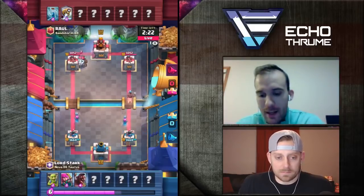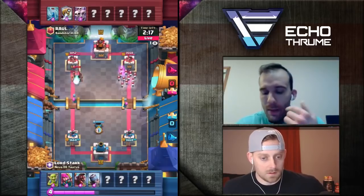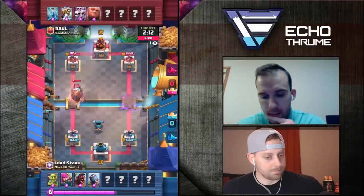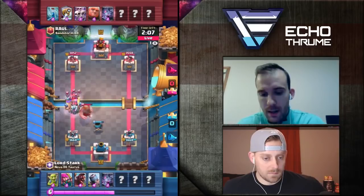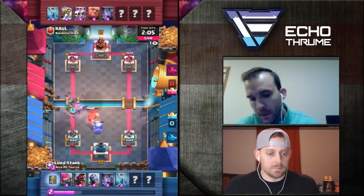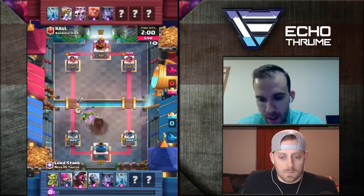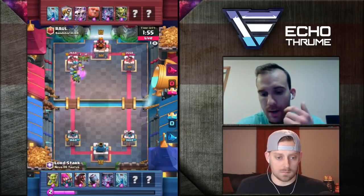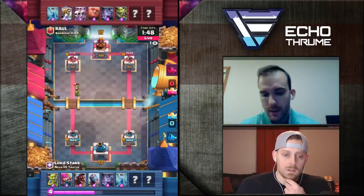I'm going to Hog the opposite lane, see what I can do to stop him from putting together a big push. I would normally play my Zap on that Skeleton Army, but I'm scared about what he's going to throw in front of that. Exactly — he throws that Giant in front, and I think I'm just going to need my Zap to deal with the Bats. So I Zap, take care of the Bats, and I have my Hog that I throw out in front of these Stab Goblins. I think he's a little bit low in Elixir — he's got three — but I'm going to be able to get a couple of good swings out of this. Taking about a thousand tower damage. I'll take it.